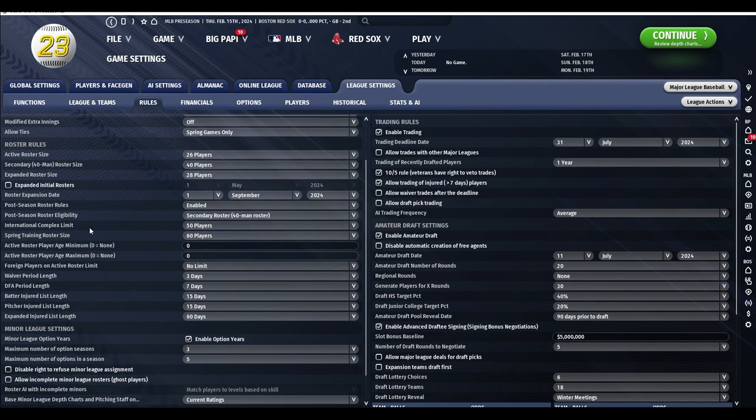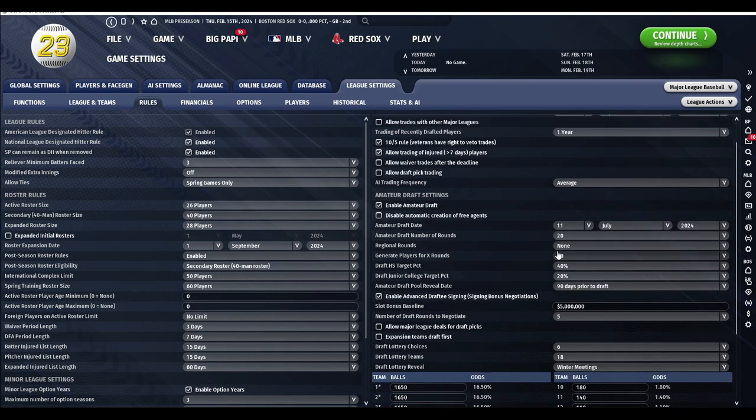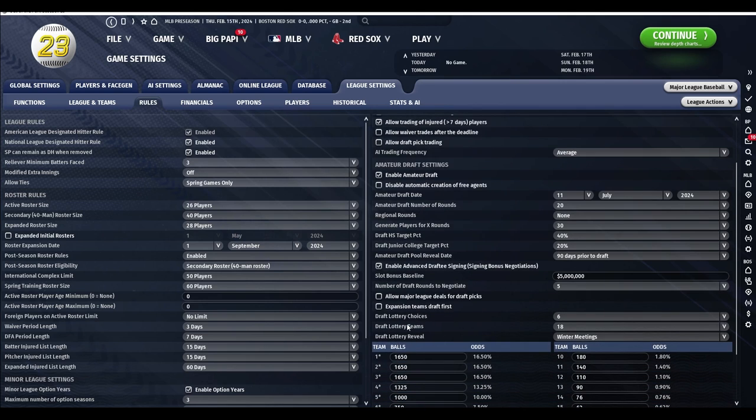You have the ability to expand the roster size up to whatever date you want. Major League Baseball this year is doing it up until today because of the lockout, so I have it shut off in this league, but you can bump it up to 28 if you want. Obviously there's the designated hitter in the National League. The Ohtani rule — starting pitcher can remain as DH when removed. You have your minimum batters faced and then your extra inning modifiers. Modified extra innings with the runner at second base — I have it off because I don't like it, but you can turn that on or off. You've also got the draft lottery: top six picks, 18 teams, top six choices, and it gets revealed at the winner meetings.